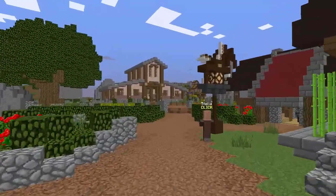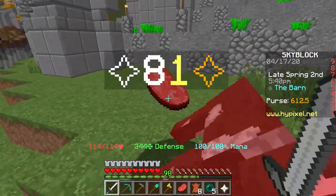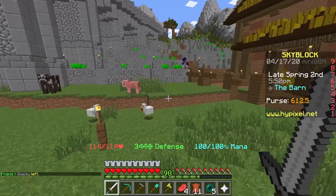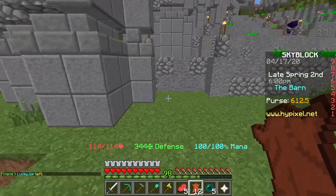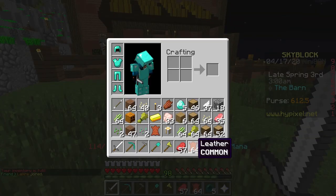You then want to keep running right all the way until you reach the barn. Grab as much leather as you can from the barn — this is so you can start making books for a bookshelf. I'd get around 32 pieces of leather, or maybe even a stack. It took about five to ten minutes to get the 64 pieces of leather needed.